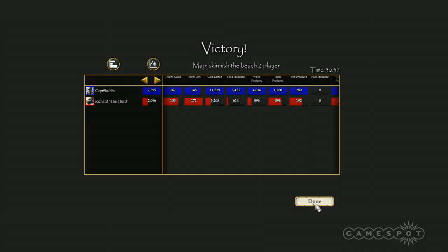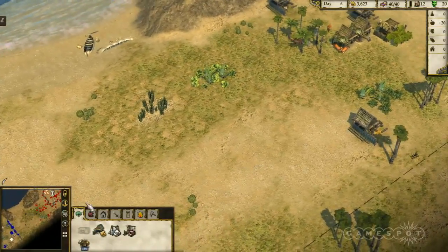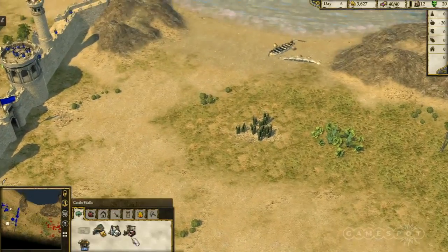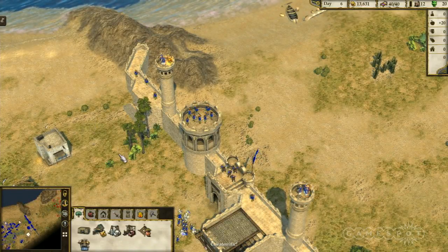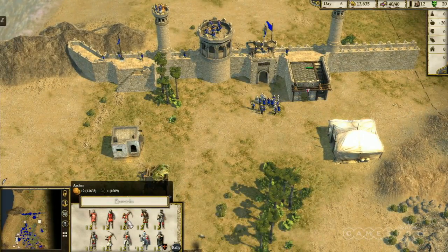Let's get another quick match going. We've got another ten minutes. This is a good opportunity to give a refresher for anyone who tuned in toward the end of that last playthrough. At the start of a match — we've set this up to be a little bit faster than a traditional match would go — you've only have your keep at the start and you'd be free to design your castle however you want.